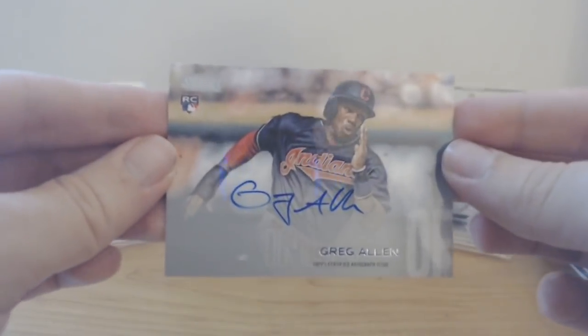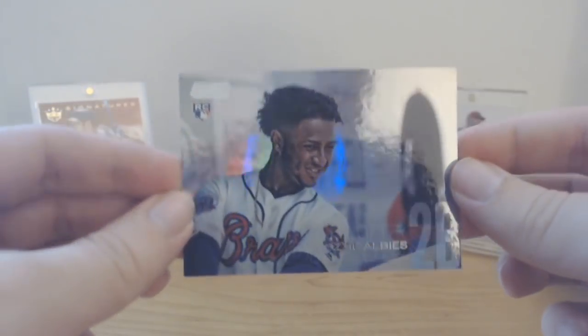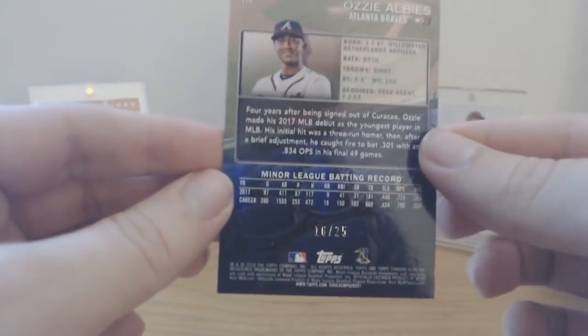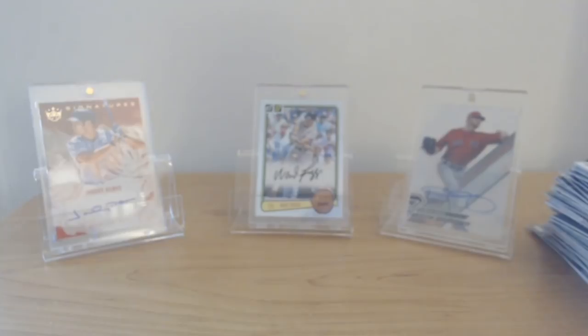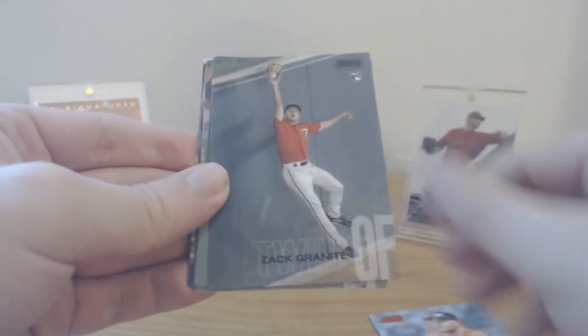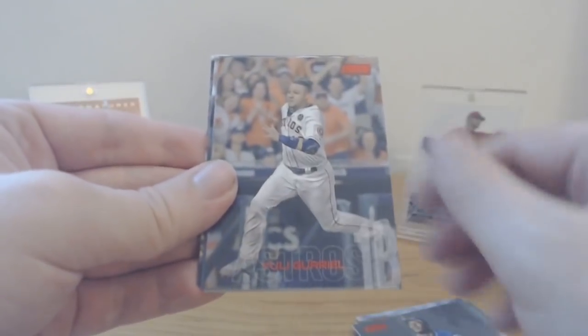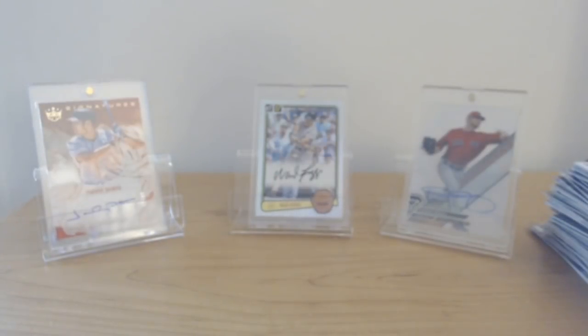Quick recap of the autographs: we got Brandon Woodruff and Greg Allen rookie autos. The most valuable card is probably the Ozzie Albee numbered 16 of 25 rookie card — an absolute stud. As for parallels: Stadium Club Chrome red Cozart, Mancini black, Granite red, Bo Jackson red, Guerriel red, Eck black, Stanton black, and a red Springer. That's it for the video guys — hope you enjoyed it, please drop a like if you did. Talk to y'all later, peace!